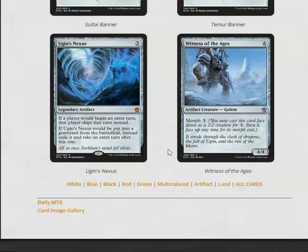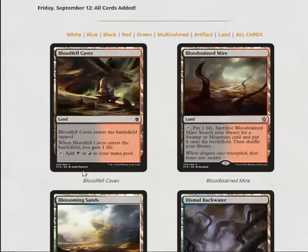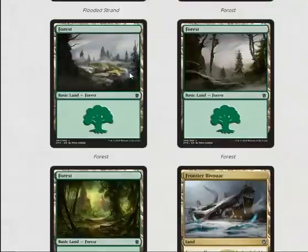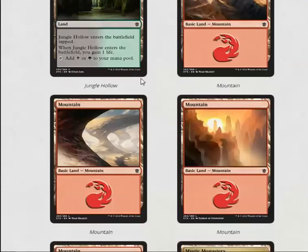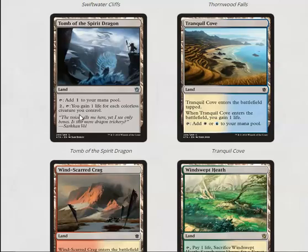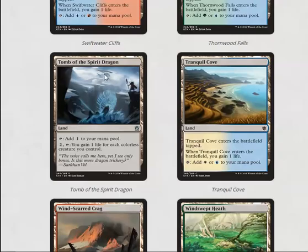Witness of the Ages is not that good — it's just a 4/4. Now onto lands: all the lands that come into play tapped and gain you a life and tap for two colors are good. The fetches you probably want to take since they fix your mana base. The tri-lands are very strong — I cannot stress this enough for limited, tri-lands are very good. Tomb of the Spirit Dragon adds colorless, which is kind of bad for a multicolor format, but you gain one life for each colorless creature you control, i.e., every morph — so it's not that good.